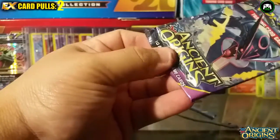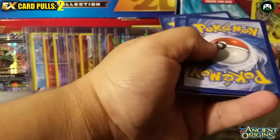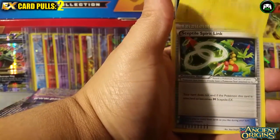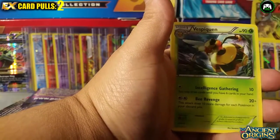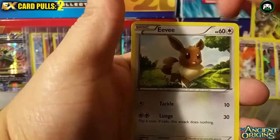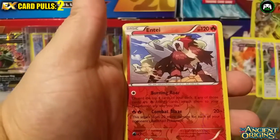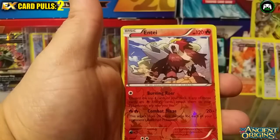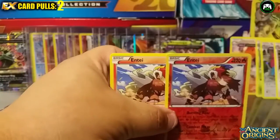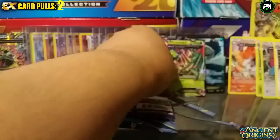Last pack, hopefully some good luck. We have a Sceptile Spirit Link — pretty cool — a Vespiquen again, a Wooper, a Hoopa, a Goomy, a Navi, an Oddish, a Combee, and an Entei reverse holo! That's a dope card — Burning Roar and Combat Blaze. And the last card is another regular Entei! What are the odds of getting the same card twice in the last two packs? What a way to end it.